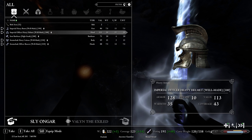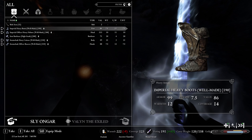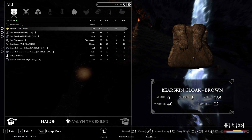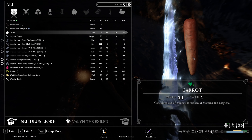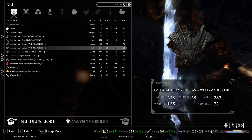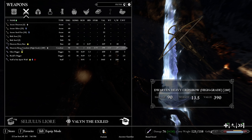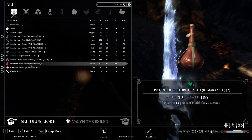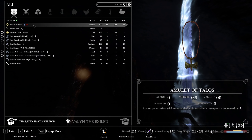We loot the crossbow bolts and a bear skin cloak. There are lots of steel fire arrows too. We compare weapons — an imperial heavy bow does 71 damage while the dwarven heavy bow does 60 — but now we have this dwarven heavy crossbow, so we don't need the bow. Best of all: two remarkable health potions. We also grab the amulet of Talos.